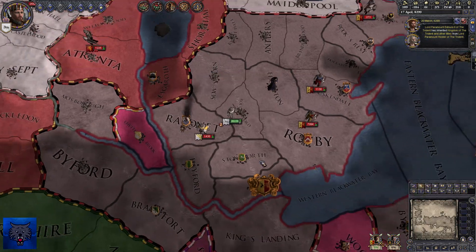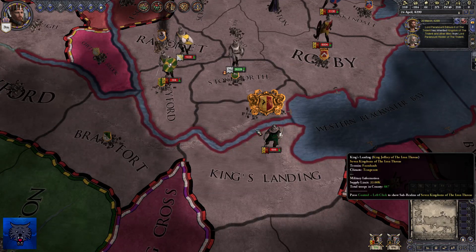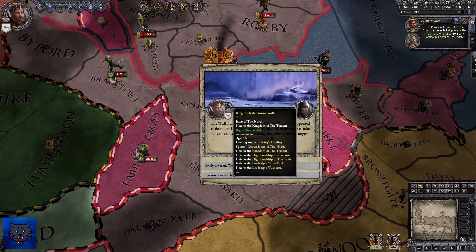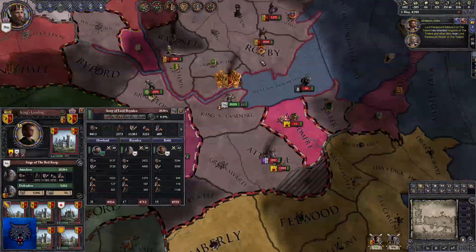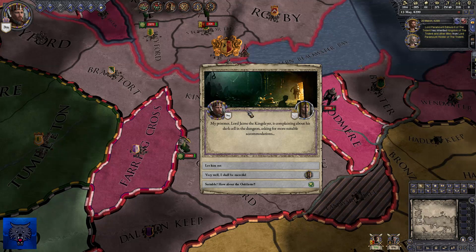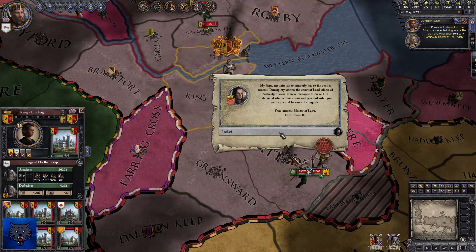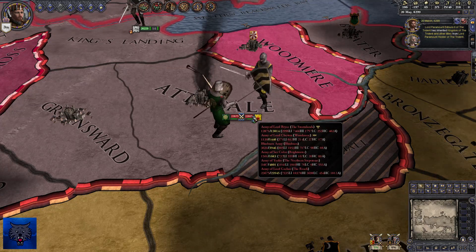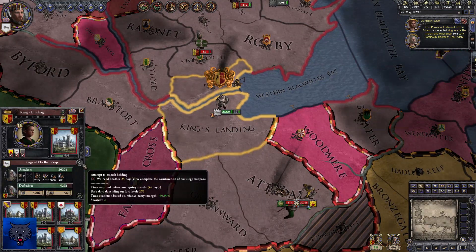It looks like we're fighting here now — there's 13,000 of Stannis' troops nearby. We're besieging King's Landing. The Wall is under assault. My prisoner Lord Jamie the Kingslayer — let him rot. The Tyrells are approaching — I reckon Loras Tyrell is at the helm. Only 28 days and then we can push for King's Landing. It looks like both sides are battered.